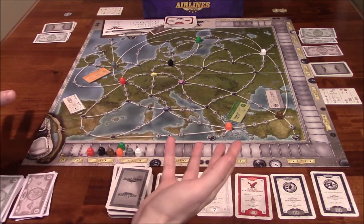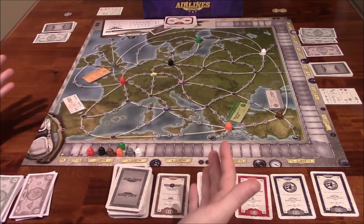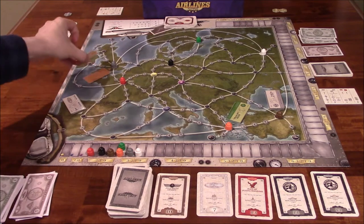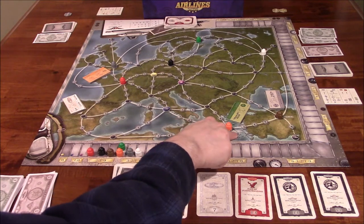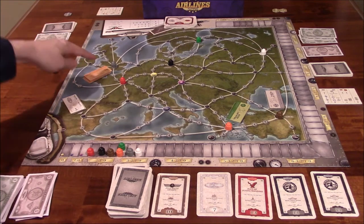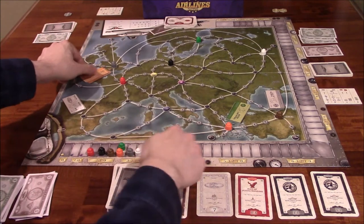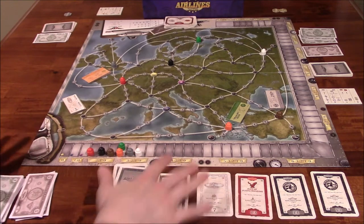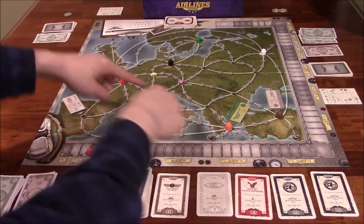There are some special lines, like Orange, for example, that don't have as many stock cards in the deck, so they're harder to develop. But they do have bonuses if you manage to connect them to a particular location. Orange starts in Athens — if you manage to connect them to London, they get an extra 6 points, meaning they move an extra 6 spaces up the track. So while Orange is smaller and harder to develop, it gets extra points for making that particular route.